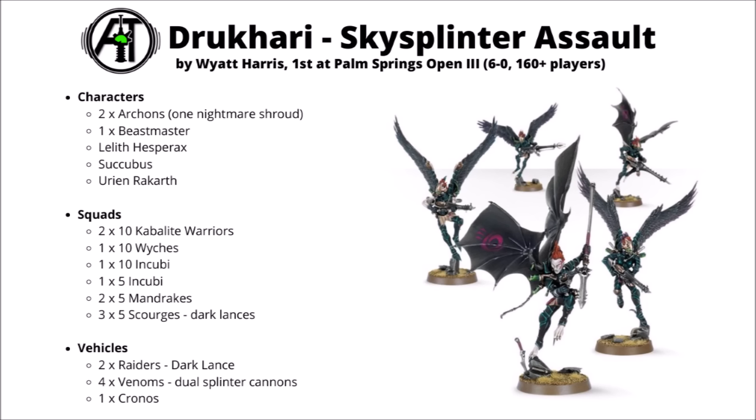For the big melee punches, there are two Archons leading a unit of 10 Incubi and a unit of 5 Incubi, and Lelith Hesperax leading Witches. The big Incubi unit goes with the Archon with the Nightmare Shroud to deny overwatch in one Raider; Lelith and Witches go in another; and the last Incubi unit goes in one of the Venoms. All of those are very nasty at taking out one big threat, particularly Archons and Incubi supported with pain tokens. Otherwise there's a scouting Beastmaster moving into the mid-board for annoying things and turn-1 secondary objectives, two sets of Kabalite Warriors likely split in half in the Venoms swooping around pulling sticky objectives.